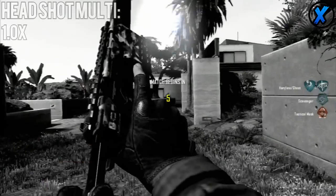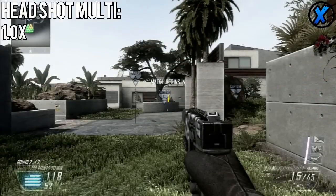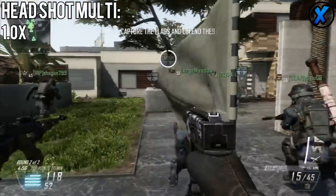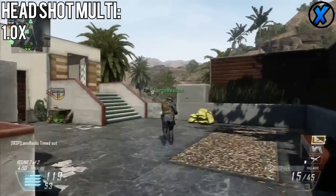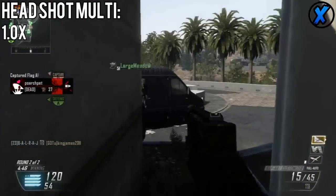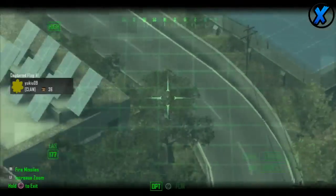The Cap 40 has a 1.0 headshot multiplier. It used to have a 1.4, but they dropped it down to 1.0 because people were complaining you could actually kill someone in 2 shots to the head. So they decided to nerf it a little bit. Basically, there's no point in shooting for the head because it's not going to give you any bonus.